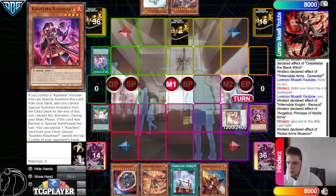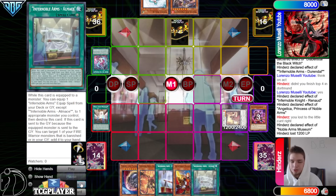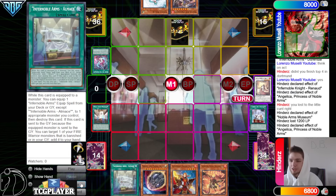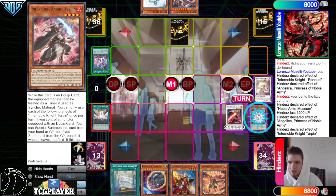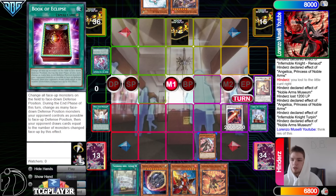Grab Museum, then activate it, pay 1,200, search out Owl Maze, then activate Dorendal. Ante Angelica effect, banish, summon Captain Roland, dump Turpin, Turpin effect to equip to Captain Roland. Museum effect to try to special summon out.